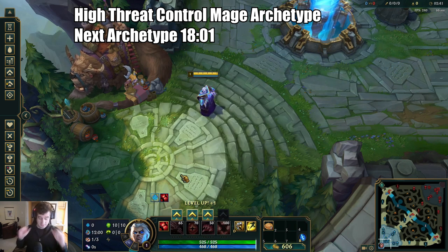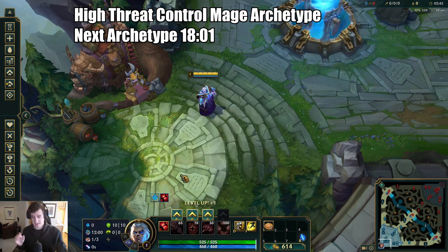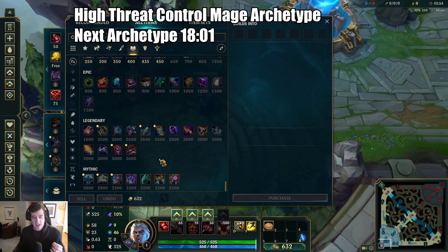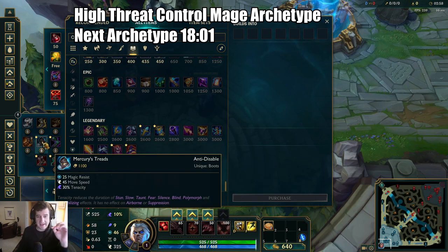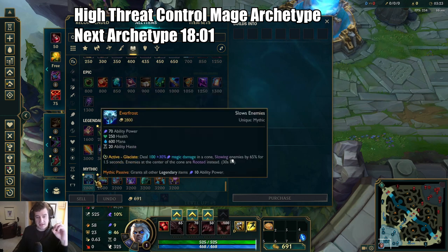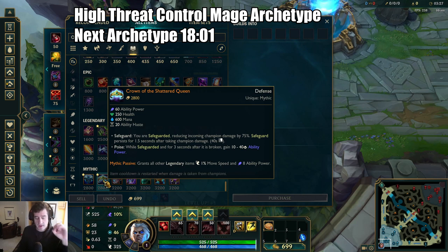I know I'm shotgunning a lot of information, but it's pretty easy to understand once you get used to these different playstyles — a lot of this will come naturally. When playing against a high-threat control mage, rushing early Merc Treads is a very good way of denying their ability to quickly kill you. Getting an early Null-Magic Mantle and Merc Treads pre-6 can really bandage your poor early game. If you're against a control mage that has a lot of upfront burst and needs to hard-commit, Crown of the Shattered Queen is going to be very effective.